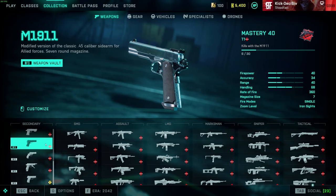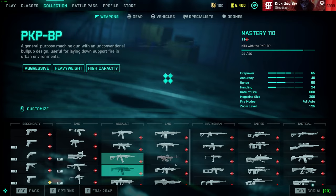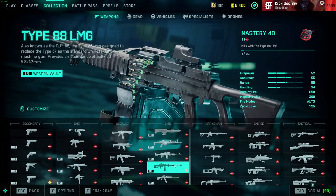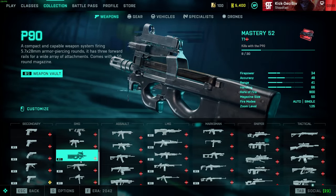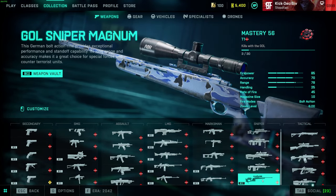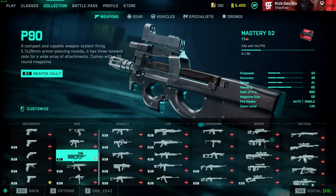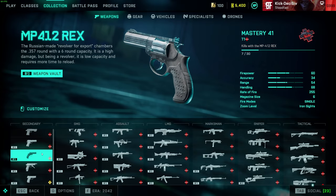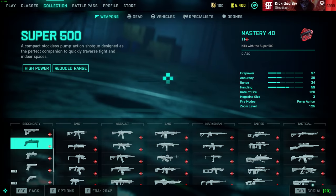For portal attachments, there's nothing really available yet. Until the next big patch or the one after, I'm expecting the SMGs, LMGs, and sidearms to get portal attachments. We've already gotten them for DMRs, snipers, and ARs — so those are the weapon classes still waiting.